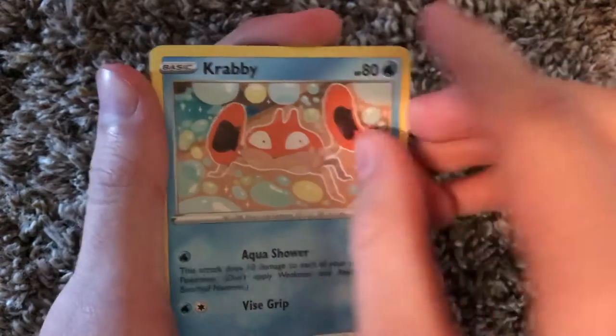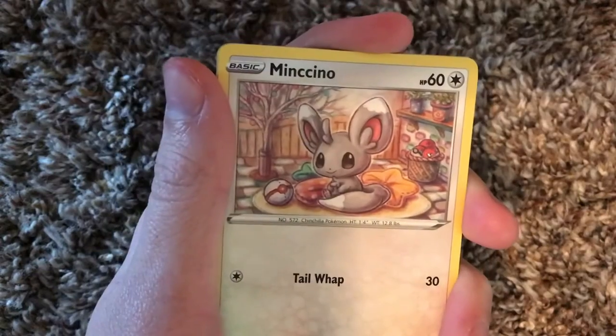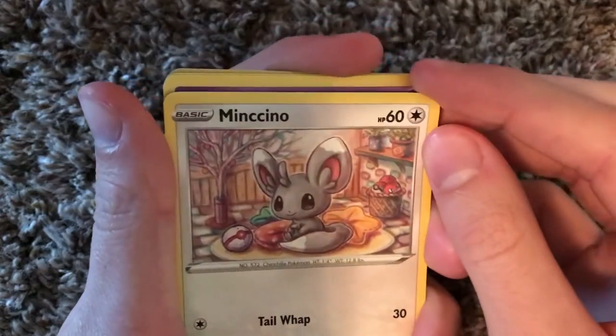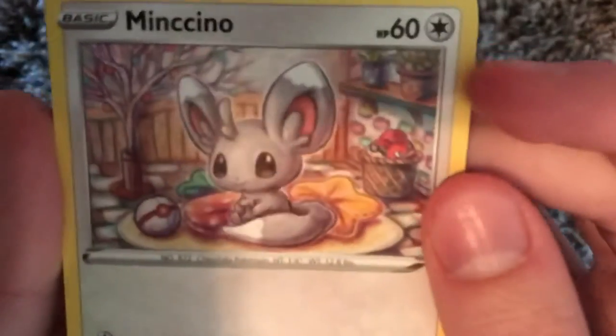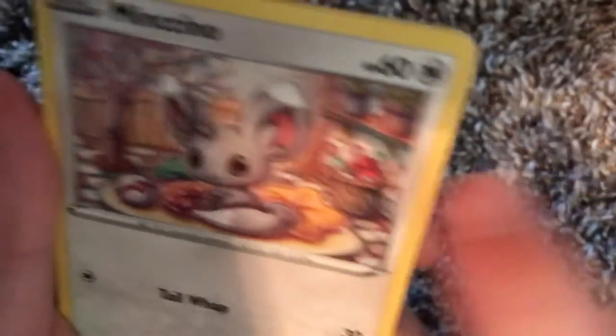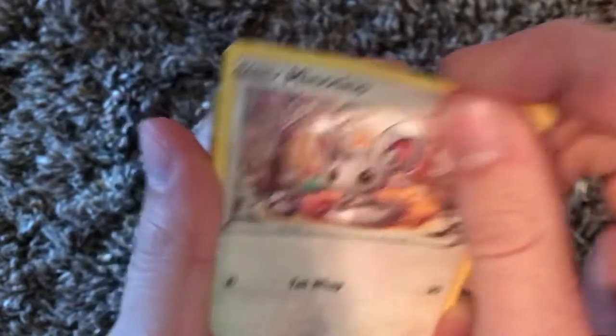Yeah, it's like surrounded by bubbles and stuff. Next up, a Minccino. That's a Pokemon I do have actually, and I guess I have a Crabrawler but not this certain card. What's he doing? I see a Premiere Ball in the background. He's like — wait, hold up. Look at that — there's a Voltorb! There's like a basket of Pokeballs, but the Voltorb is disguised as one. That's actually kind of funny. Little stuff like that just makes these cards even better.